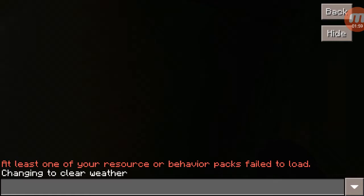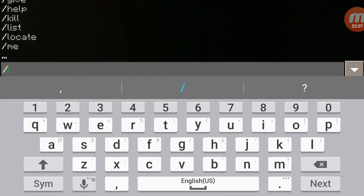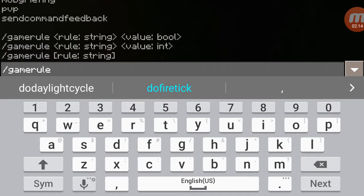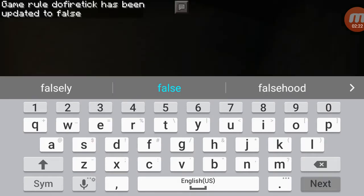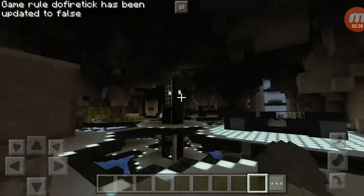I have turned off fire spread. For those of you who have Pocket Edition, here is how you turn off fire spread: type slash, then type 'gamerule', then put 'doFireTick' and set it to false, and then the fire's off.